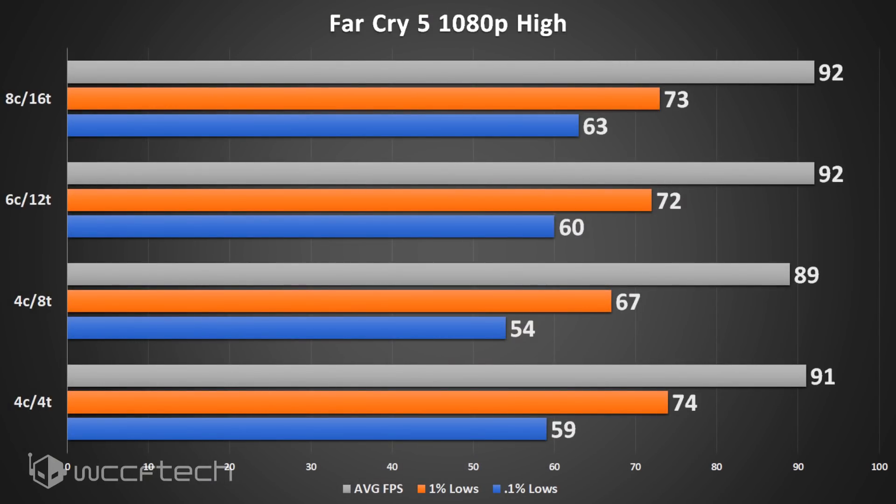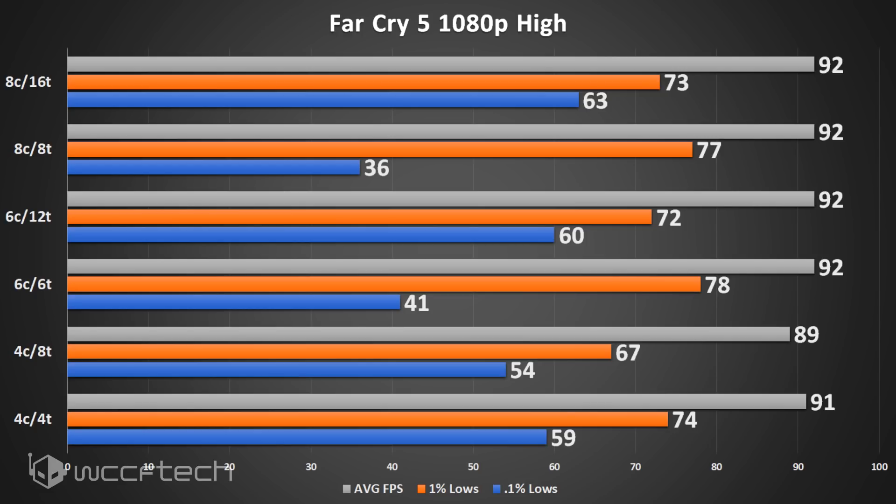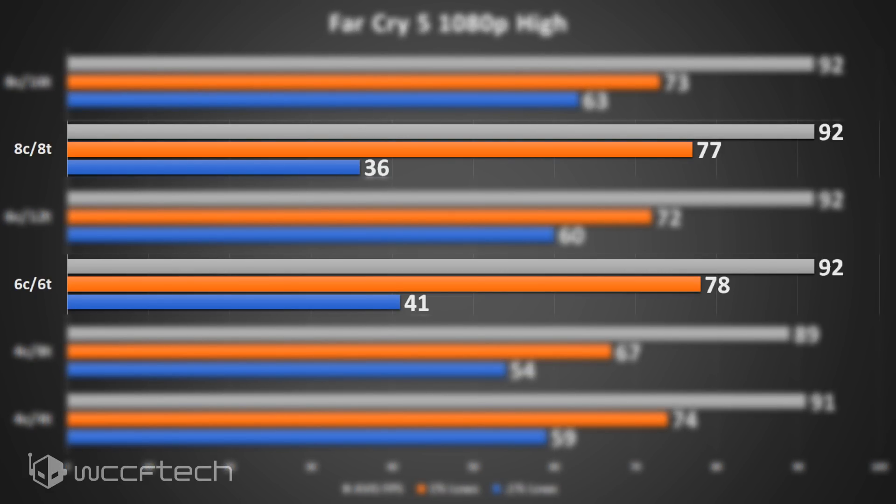Looking at the typical configurations, there is a benefit to having the 8-core 16-thread part over the 6-core and quad-core, but it's really not a huge difference. The 4-core 4-thread part performed surprisingly well in the 1% and 0.1% lows, even compared to the 4-core 8-thread variant. However, on the 6 and 8 core parts, disabling SMT has a massive detriment to the 0.1% lows, while the 1% lows actually benefit slightly.